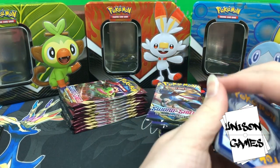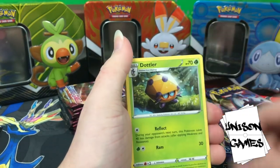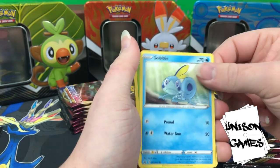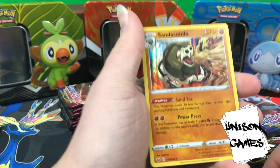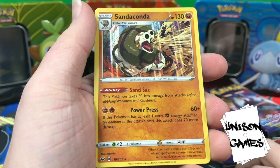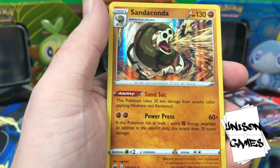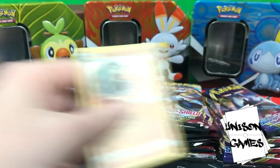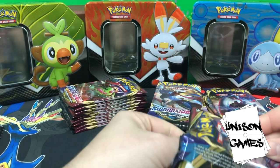It's been a little while since we had a hollow rare or higher. Let's see. Energy Switch, Dottler, Galarian Stunfisk, Salandit, Galarian Ponyta, Minccino, Sobble, Blipbug, Mantine, and another Sandaconda. This Pokémon takes 30 less damage from attacks if it has at least one extra Fighting Energy, and this attack does 70 more damage. Doesn't seem crazy competitive, but I love the art — such a nice design — and it is a hollow rare.